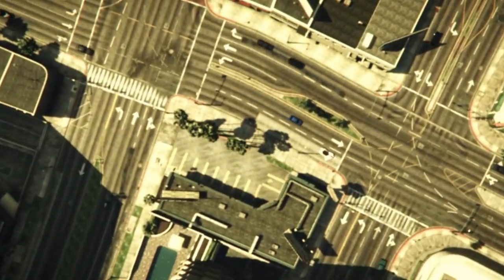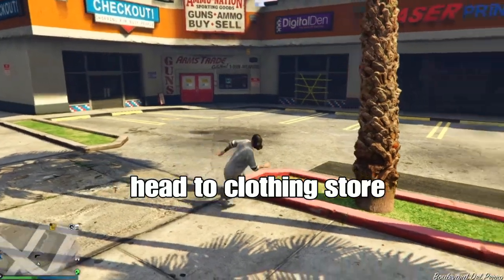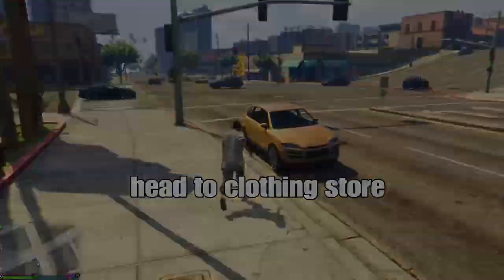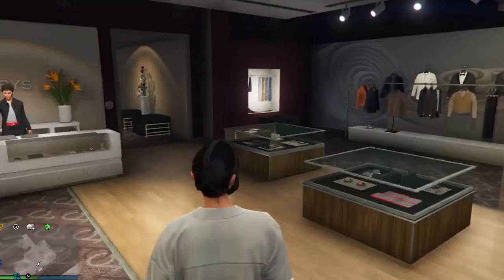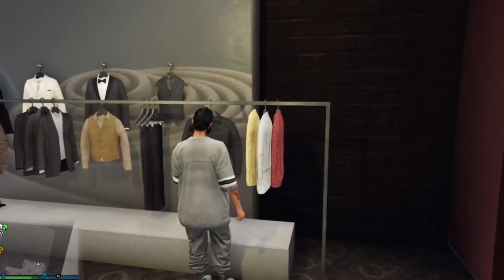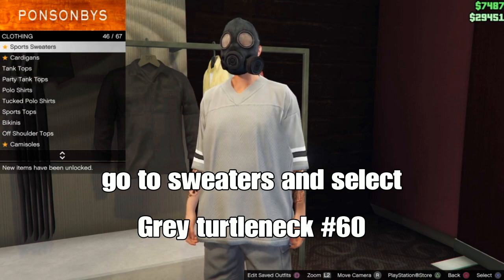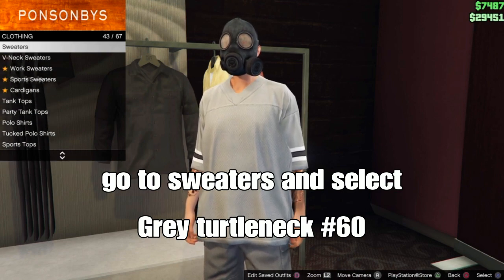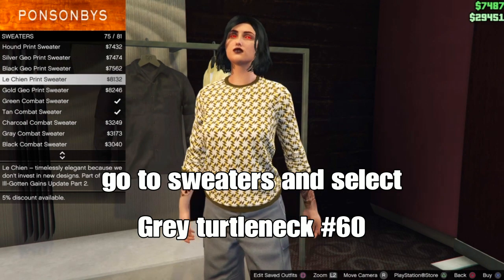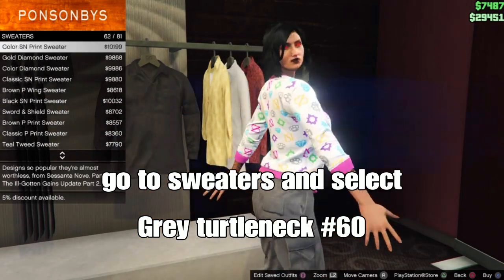Once you spawn in the mission lobby, head over to the clothing store. Go to the top section, go down to sweaters, and select the grey turtleneck sweater — it should be number 60.